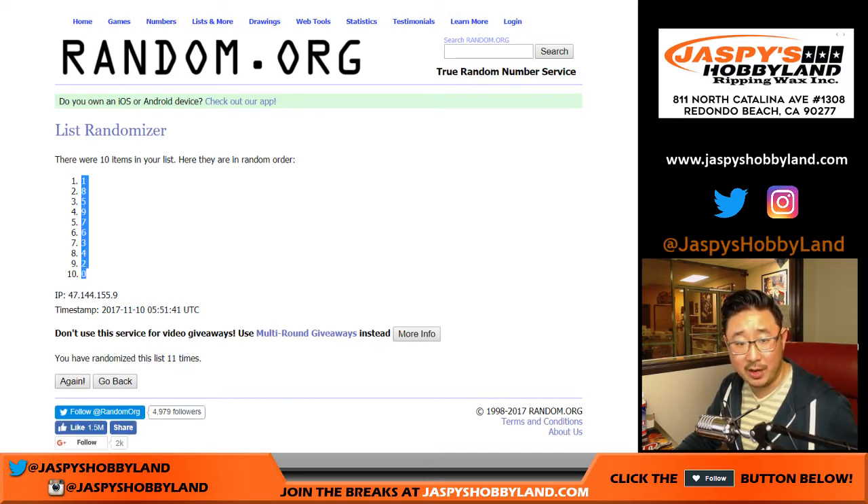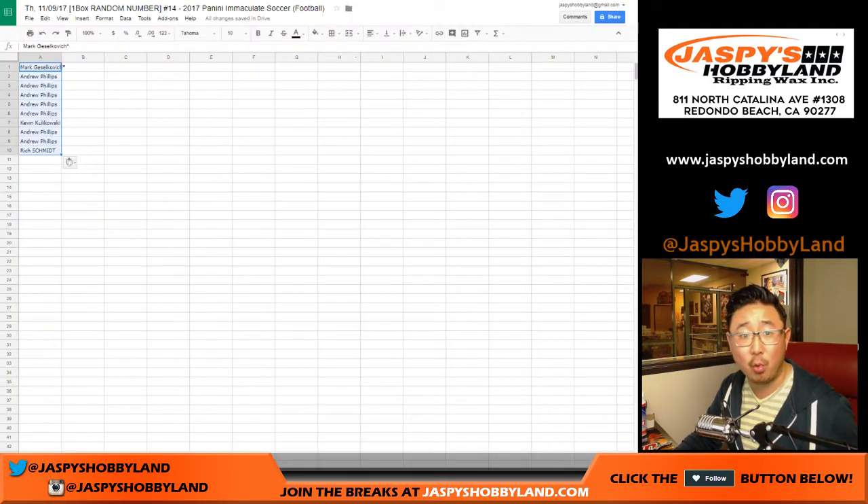Remember, whoever has zero — which is on the bottom right there — whoever has zero gets any and all redemptions, even if they're one-of-one redemptions.